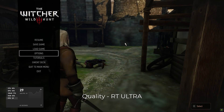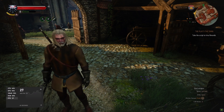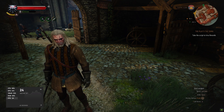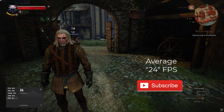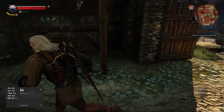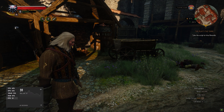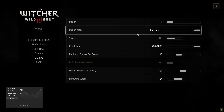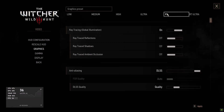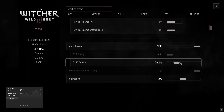Now it's time for RT Ultra, the maximum setting. We are getting around 24 FPS. RAM is 86%, video RAM is 94%, GPU is around 45-60%, and CPU is also 45%. The conclusion is that Witcher 3 ray tracing is very resource-hungry — you may need an even better graphics card and more RAM. Possibly the developers may release some optimization in the future, and if they do, we'll definitely be able to play it smoothly. Ray tracing is still in development, so we still have a chance.